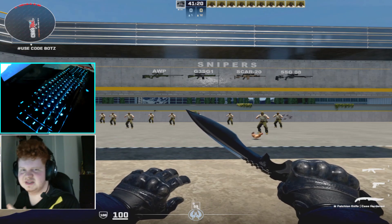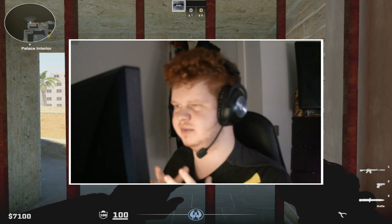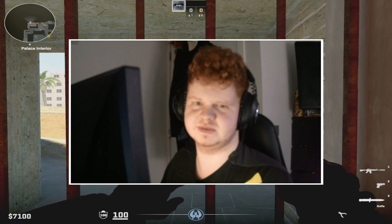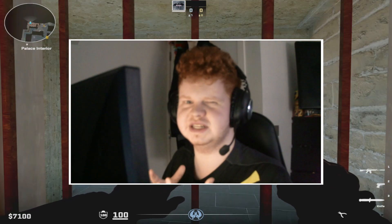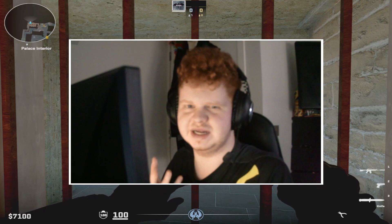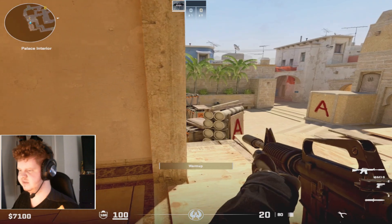I've already talked about this in another video but I want to talk about it again because of its importance. There are two types of swinging: jiggling and a wide swing or normal swing. Jiggling is just using the advantages of counter-strafing to kind of see where the enemy is and then go into a fight with them — it's an easy way to check everything.